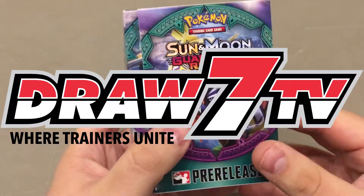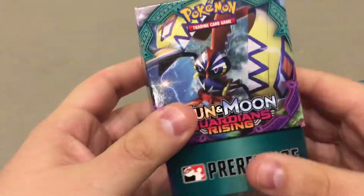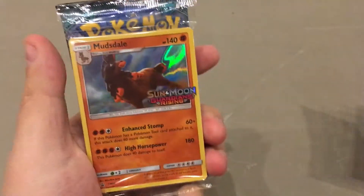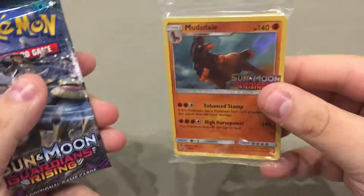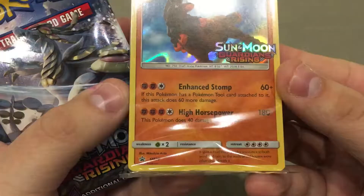Hey guys, welcome to another Draw 7 TV unboxing. This time it's the Sun and Moon Guardians Rising pre-release box. Super excited about playing in the pre-release, and it looks like we get the Mudsdale Sun and Moon Guardians Rising promo card out of this pack.